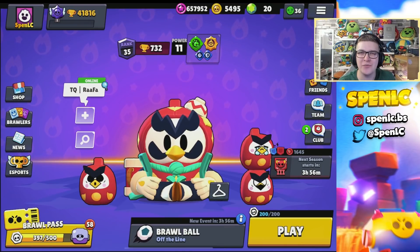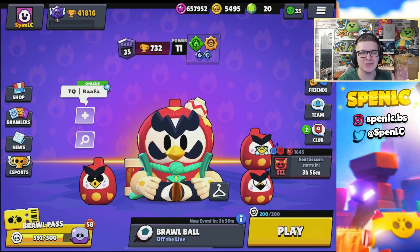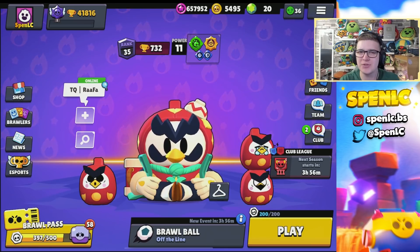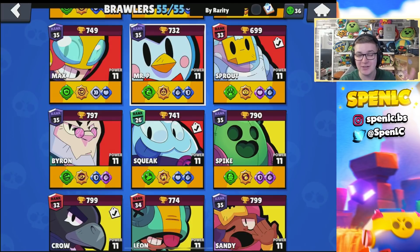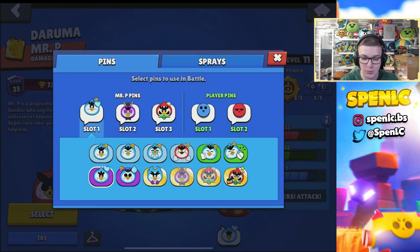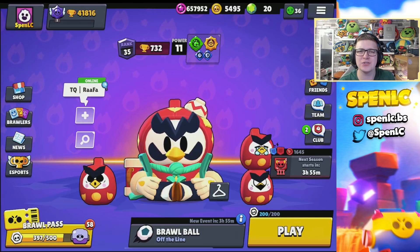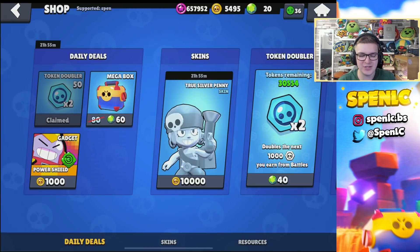Welcome back to a brand new video! Inside today's video we're going to be testing out the new meta. The update just dropped a couple of minutes ago — we've already purchased the new Mr. P skin and got a cool spray with it as well. Before we jump in, make sure you're using the creator code in the shop.